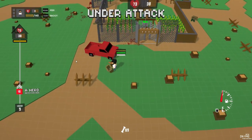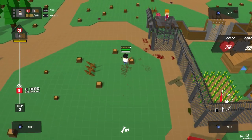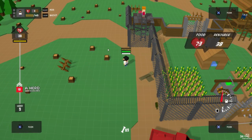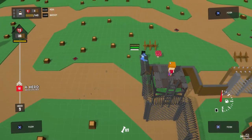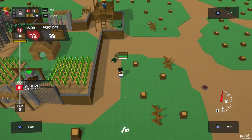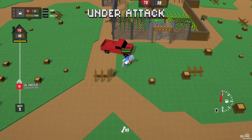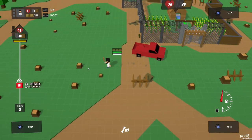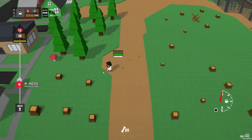I didn't find any more survivors. Under attack — maybe under attack? Was I under attack by my truck? Under attack again — I don't understand. It's saying under attack but I don't see anything here, and there are no zombies. This is another change they made where you can actually break the stumps now. I was going to make an impenetrable base by surrounding it with tree stumps that zombies couldn't get through, but I think they can just break through those now.